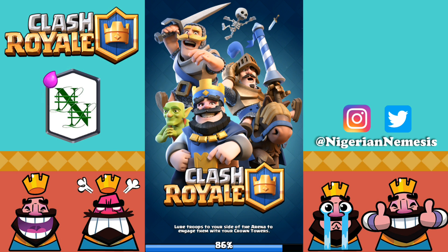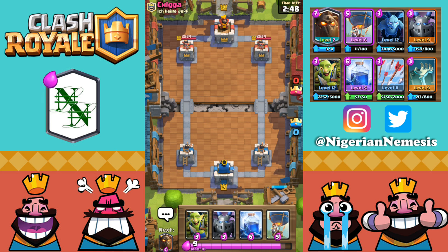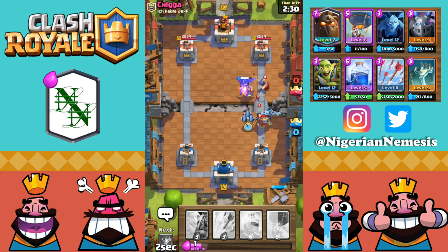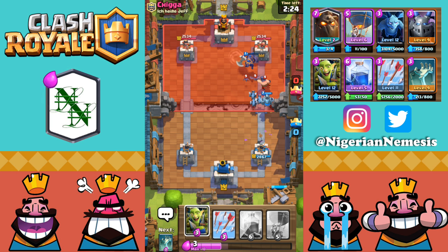Let's hop into some grand challenge matches with the lava hound balloon combination, up against Chigga in the first game. We've got a decent starting hand — I usually like to have my lava hound in case I want to go super aggressive, but we'll go with the mega minion in the back to match his night witch. He's got an executioner — just like I was saying, first game we're already up against an executioner tornado. I just played the lava hound as a decoy and got him to waste that tornado, which opens up the alley for the balloon.